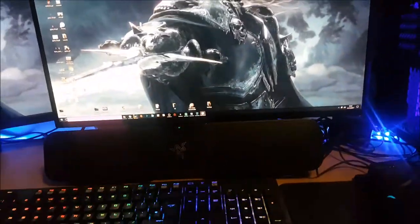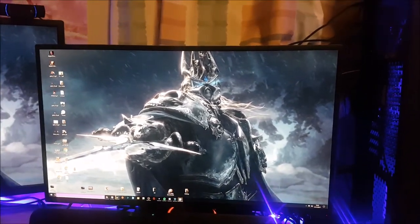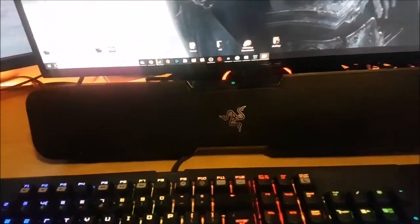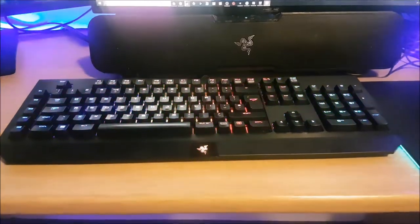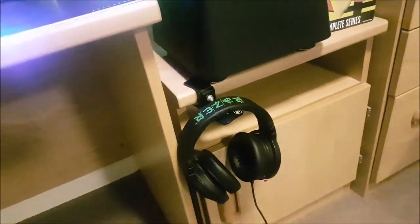I literally just got this 27-inch 2K Asus Swift — this is my newest thing, cost about 600 quid. Really good, fast response, 165Hz. I also have the Razer Leviathan sound bar with the sub that comes with it, and the Razer Chroma keyboard — Deathadder or something like that, one of the big keyboards that costs about 120 to 130 quid, really good. Razer Naga Chroma mouse — you can see everything's Chroma, including the mouse pad. The headset is also Razer Chroma, as you can see everything changing slowly but surely.